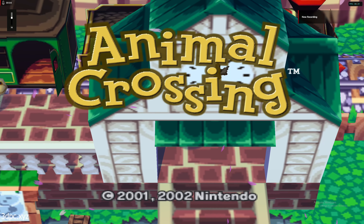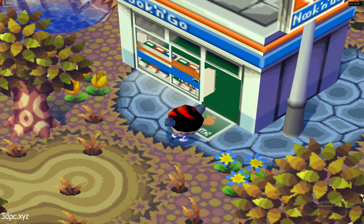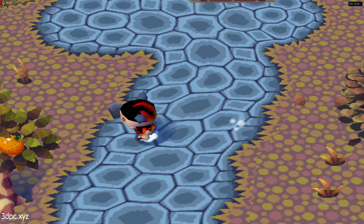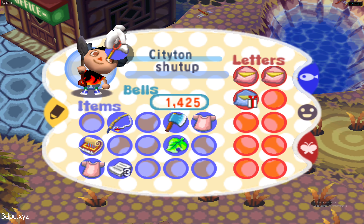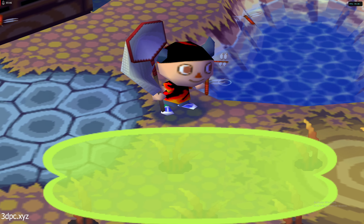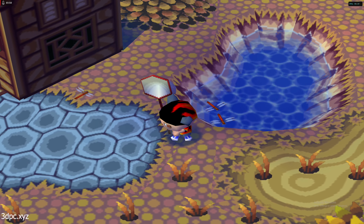The first game is Animal Crossing. This is what you would normally see for the menu, and here is some gameplay. Pay attention to how wide your field of view is — take a look at how far beyond the character you can see. For the VR versus non-VR comparison to really hit home, you're going to need to move your face close to the screen so that the image basically fills your field of view. And now, here's what it looks like in VR.